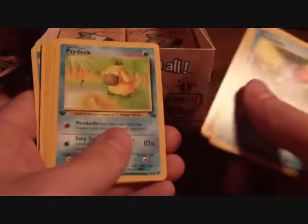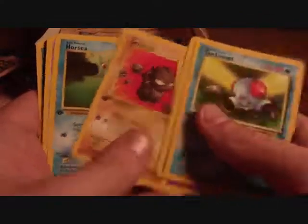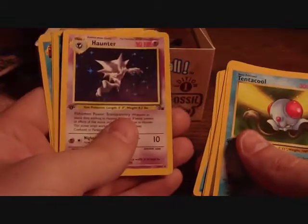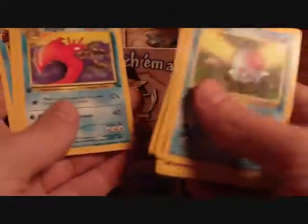Tentacool, Energy Search, Psyduck, Slowpoke, Geodude, Horsea — hollow Haunter! That'll stop the complaining now. It's in pretty good condition. Kingler, Golem, Omanyte, and Weezing.